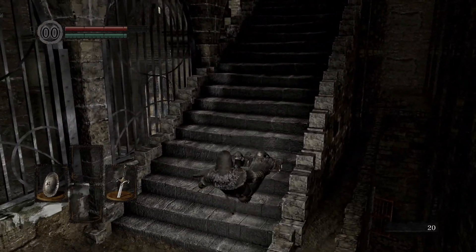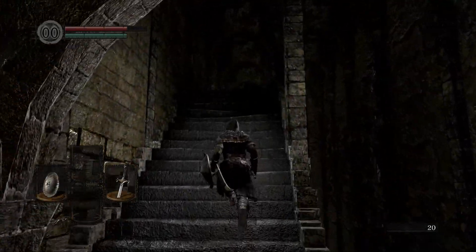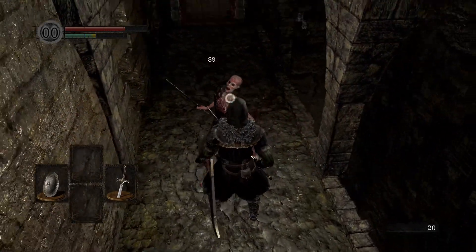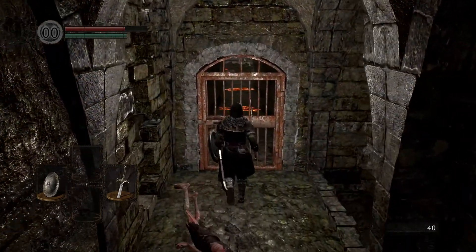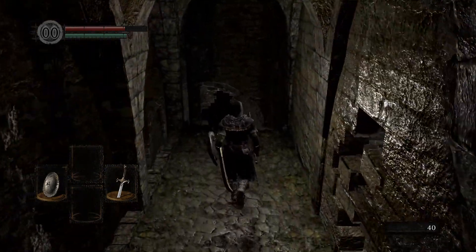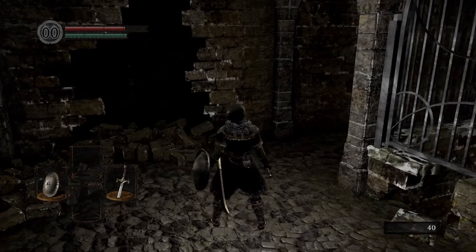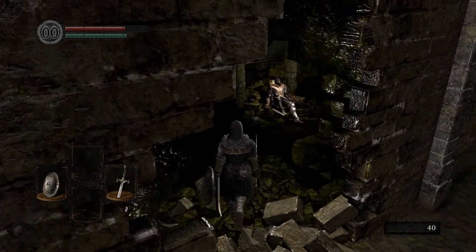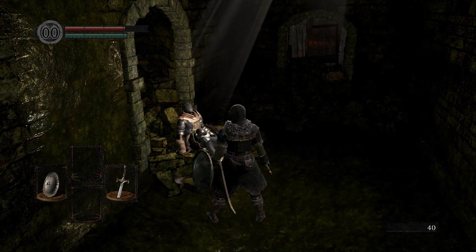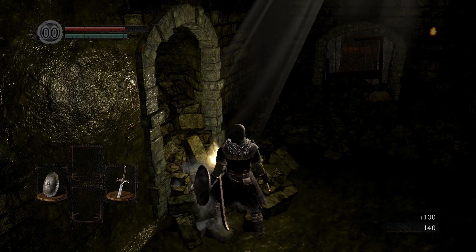And we get hit by a boulder. You can avoid this by running back down the stairs on the left side — it's a one-time trap. There will be traps and ambushes set up throughout the world, and you need to be careful and take your time in unfamiliar areas. There's a hollow at the top of the stairs — take him out, but the door is locked. The boulder knocked open a wall to a room we couldn't access before. Oscar is here — the knight that helped you out of your cell. Talk to him, or kill him, and you'll get the key for the door upstairs, as well as an extremely important item called an Estus Flask.